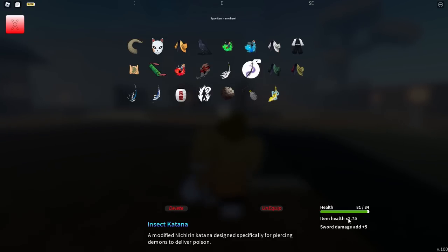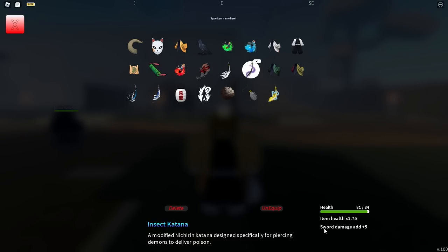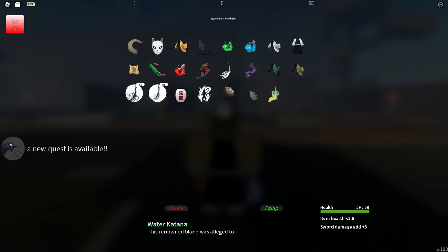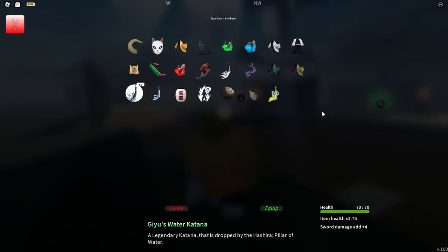The item health is times 1.75, meaning it's basically the sword with the most HP as of right now. It also gives the most sword damage — plus 5 — in comparison to the other elemental katanas, which are only plus 3, plus 3, or plus 4, the latter being Giyu's water katana, which is like the second strongest.